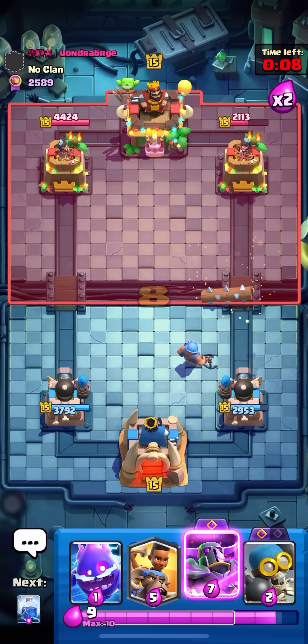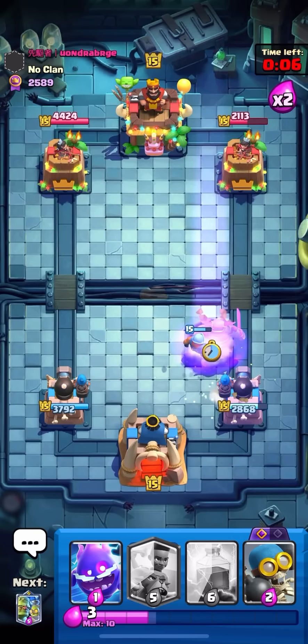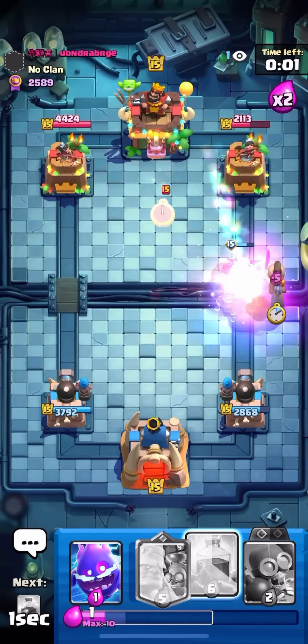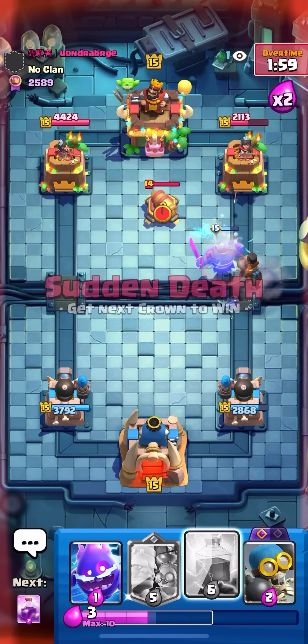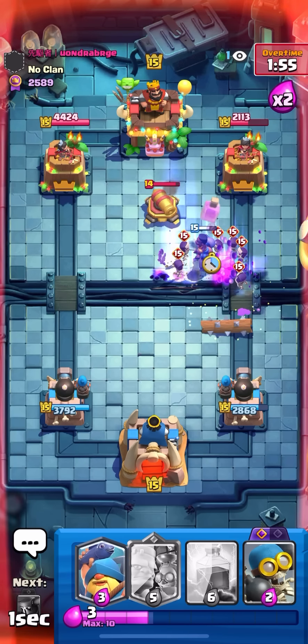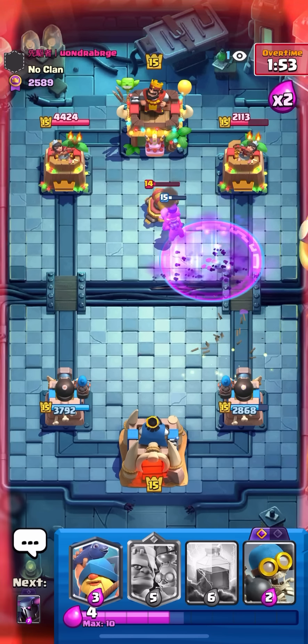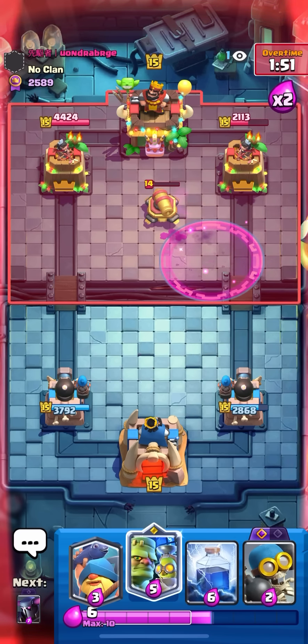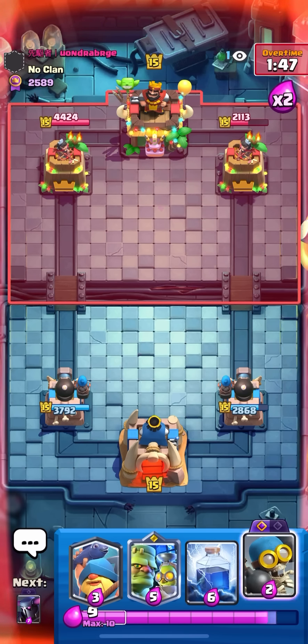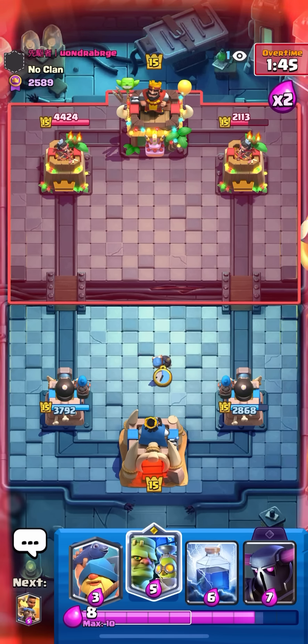I'm definitely gonna Evo PEKKA in front of this Fisherman — I just have to keep going in. He can't Miner at all, he's just stuck defending the whole game. I don't have anything for the Evo Skellies at the moment — not sure why it took so long to cycle back to my Rage. He's probably gonna get a Miner Rocket here because I kind of fumbled the offense.